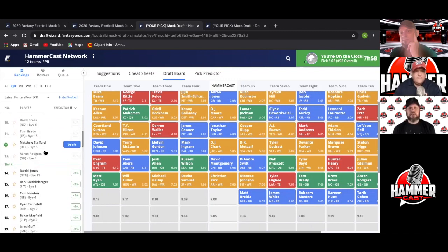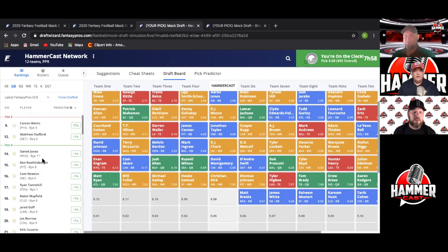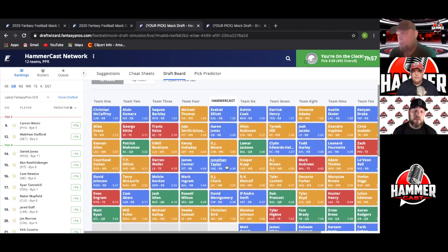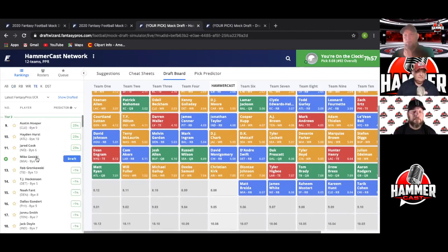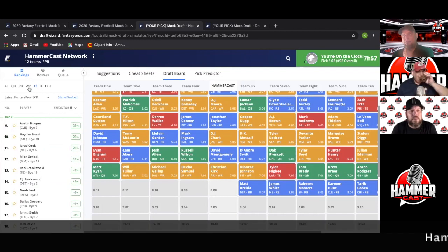Wentz, Stafford — there's your tier three. We're the only team without a QB. Let's take a look at tight ends and see where we're at. Lots of depth there — the whole tier is basically equivalent. We need one eventually, but let's make a pick. Looking at Darius Guys and Hunter Henry — both appealing options.